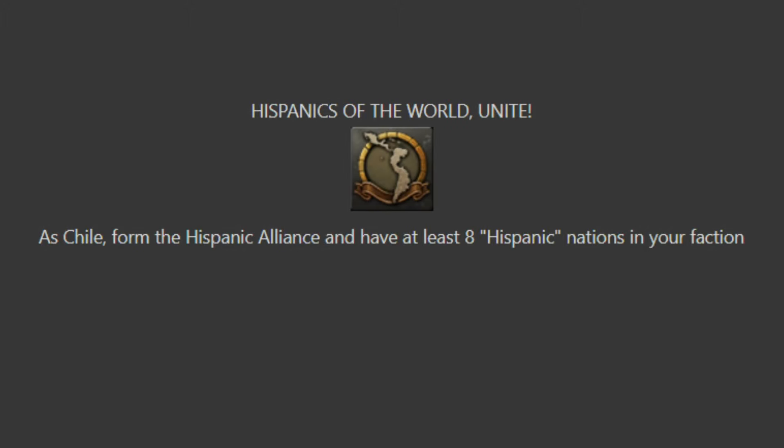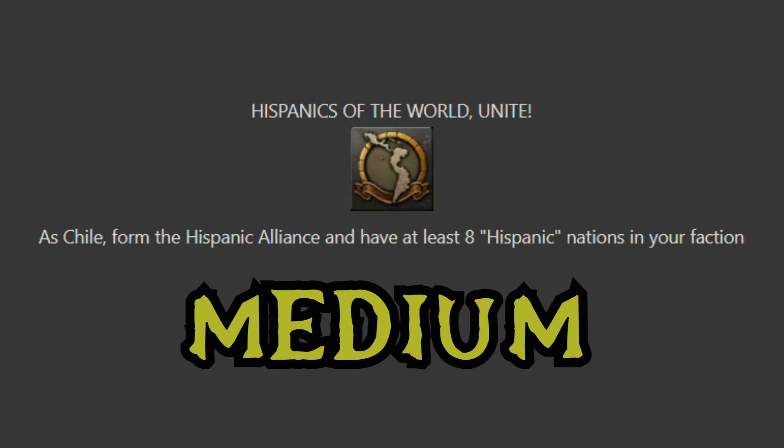Hispanics of the World Unite: as Chile, form the Hispanic Alliance and have at least eight Hispanic nations in your faction. This one is difficult for me to truly have a grasp on how hard it is. My initial reaction is going to be medium, because if you can do it from an annexation perspective, then my advice is naval invade Panama and move up through Central America and you've basically got five or six nations under your belt already. In terms of actually inviting other nations to your faction, we have to play it to truly understand how difficult that could be.